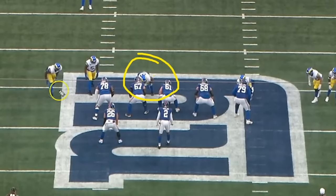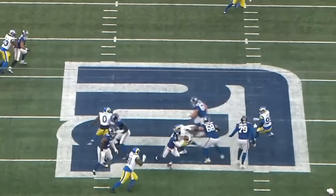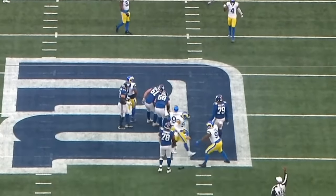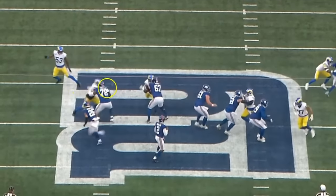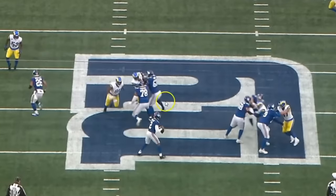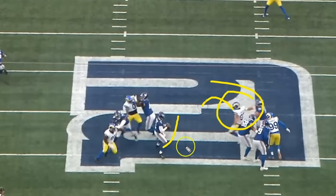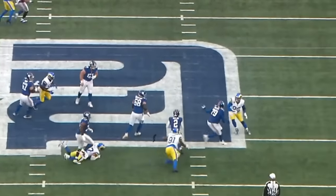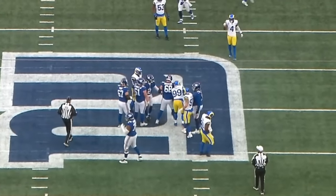Here's Turner getting another sack with a stunt game — Turner comes around the edge. The defensive end does exactly what he's asked: take the left tackle, hit the left guard, and free up the defensive tackle. Andrew Thomas is a pretty good left tackle and he passes it off, but he's not able to fully get there. The quarterback has to step toward the right because Turner is coming off the left edge. The quarterback tries to step up, rolls out, and Turner makes the effort play from the backside to bring the quarterback down. This was the third sack Turner had against the Giants.